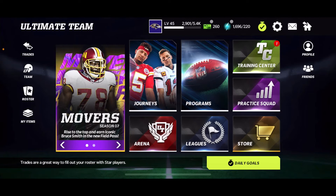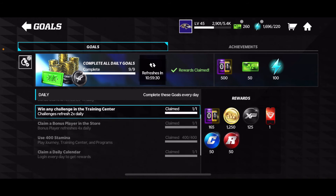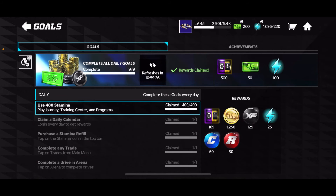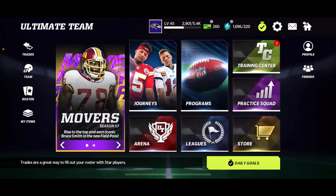The second way you guys can make a ton of field pass points is by going to the daily goals and grinding those out. If you grind the daily goals, you should come out with at least a solid 1,000 — if not more — field pass points. At the end, it will give you 500 field pass points, so take advantage while you can.